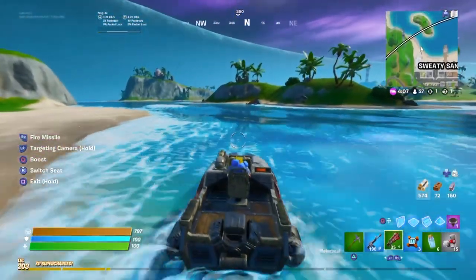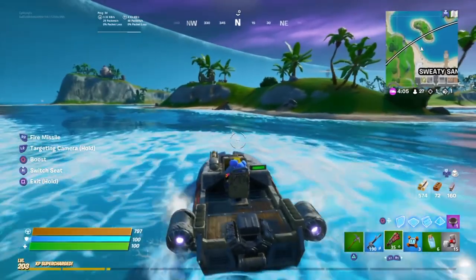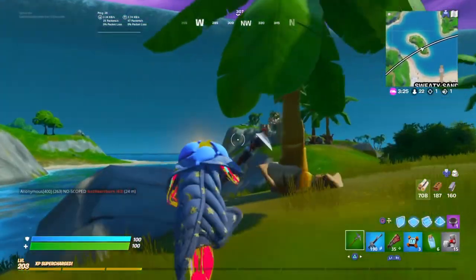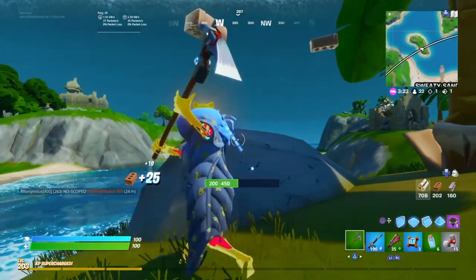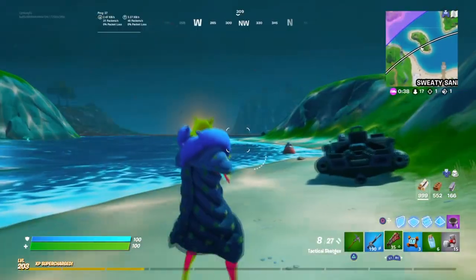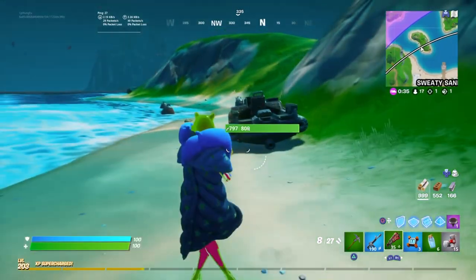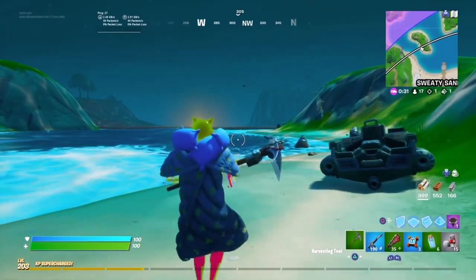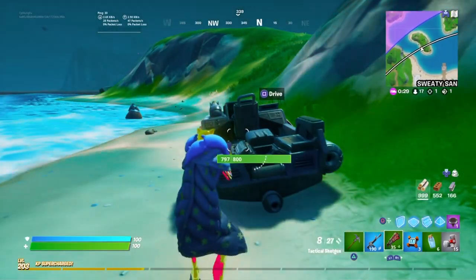So I got my boat, and I need to take it right to the edge of storm. Look at this wall of water that is just slowly closing in on you — it's actually kind of scary. The gist of this glitch is that you have to bring a boat right next to the edge of storm, get into the storm, and enter the boat from inside the storm. And that's it.